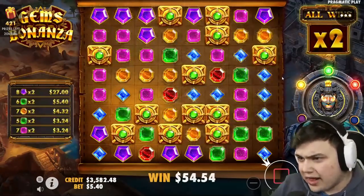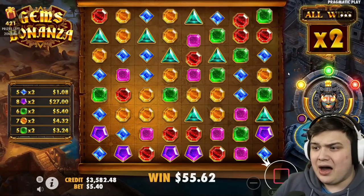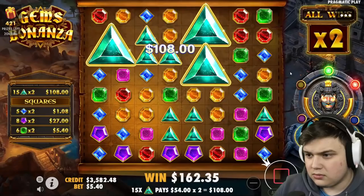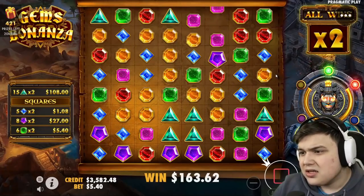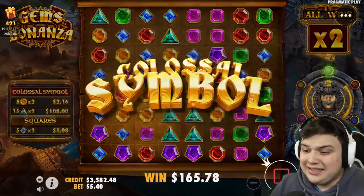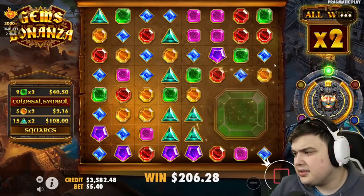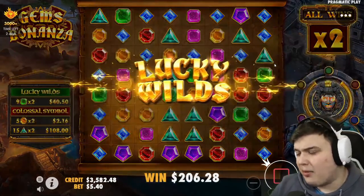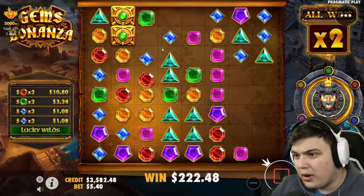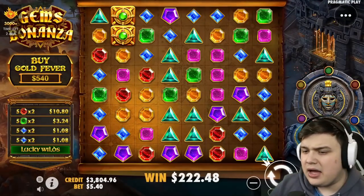We're getting a good wild gem pretty much every time. Orange squares now and we're in for sure. No orange squares but it's not horrible — triangles still connect pretty nicely. Come on three-by-three lucky wilds, it's not that far. Come on, easy!